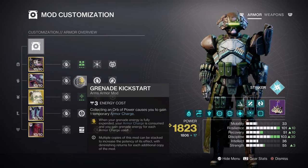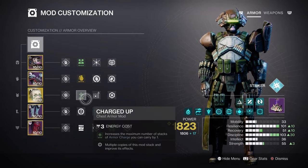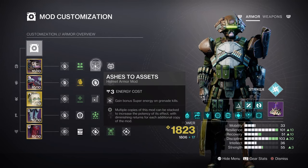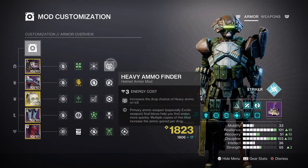Even though Spark of Recharge will be doing the heavy lifting, there will be some situations where we can't use Tommy's effect without dying, thus this alternative method is made available. Charged Up will allow us to hold on to more Armor Charges as we play. Adding the Fire Power mod will allow us to create Orbs of Power since we don't have any kinetic mods this time. Lastly, having Ashes to Assets will be a must-have with how often you'll be using your grenades, while Heavy Ammo Finder, Reserves, and Scouting continue to finish the build off.